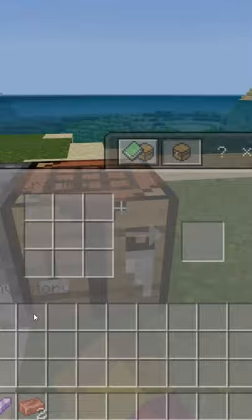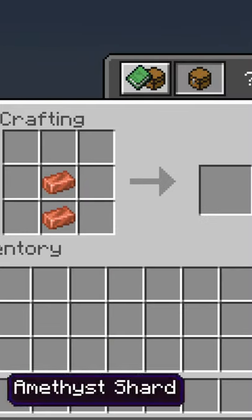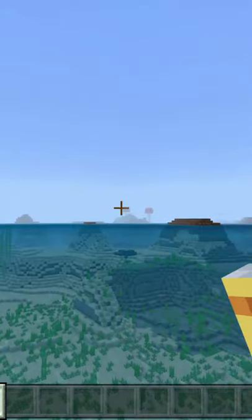Then go to a crafting table and craft a spyglass like this. Press the use button to zoom in.